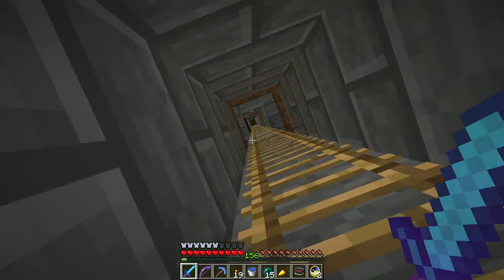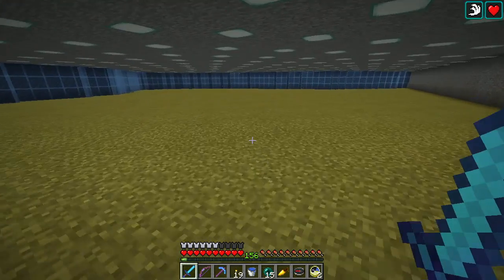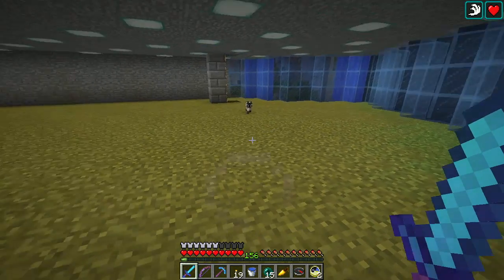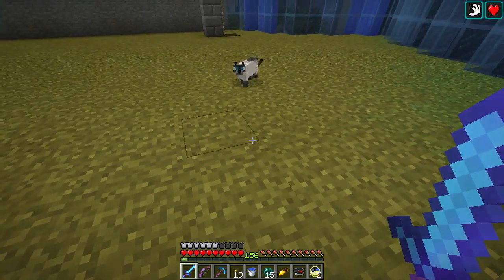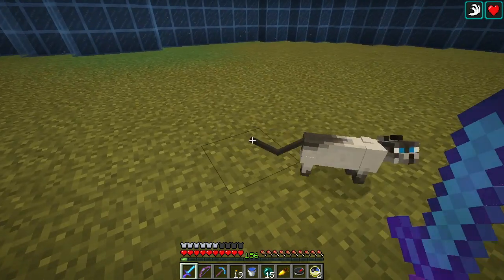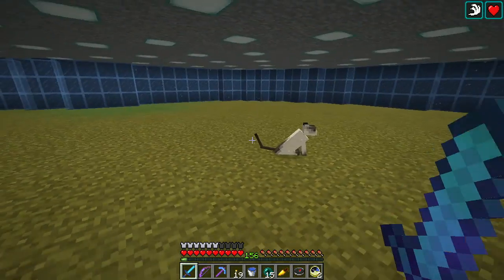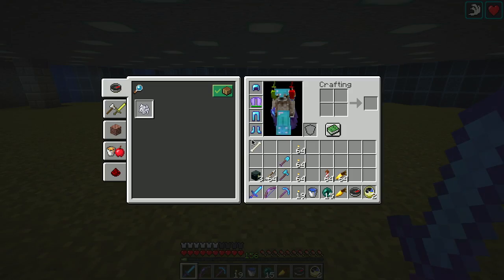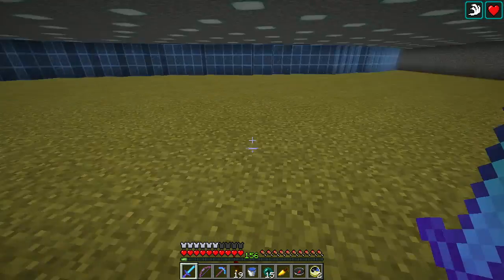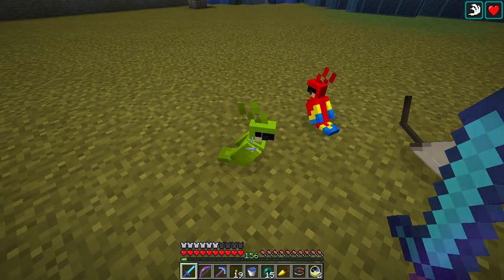Here it is. Look at this. Hey kitty - whoa, hey kitty, you did teleport! All right. Come over here. I hear the parrots imitating the spider. Kitty, you can sit there. Jump. Parrot number one. Parrot number two. Awesome.